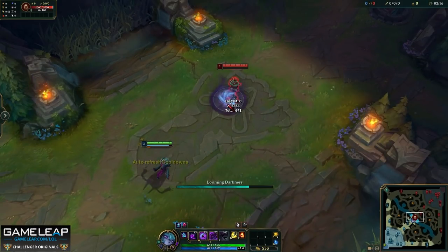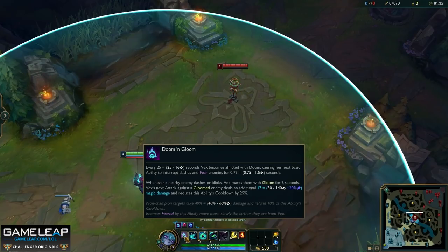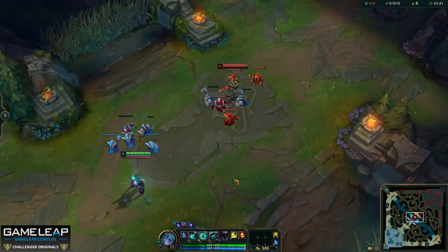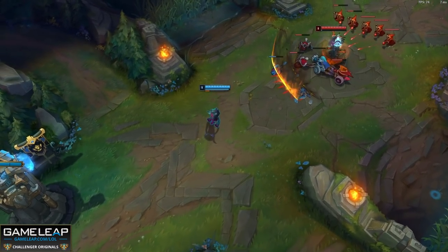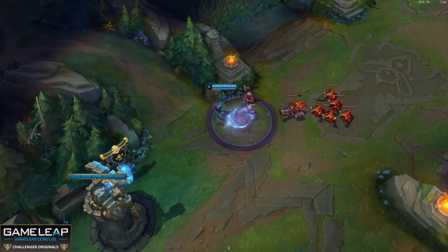It's also important to know that if you auto attack champions that have been marked, this is actually going to refund some of your passive cooldown, which is really important — this is going to allow you to get more fears off. For example, when you land your E and then auto attack the target, you can see how you replenish your Doom bar a lot quicker. Also, enemies who are feared by your Doom will move more slowly the further away they are from you. And note that if you basic attack a Gloom target, this basic attack is non-projectile, so it can be blocked by Braum's Unbreakable, Yasuo's Windwall, or Samira's Blade Whirl.